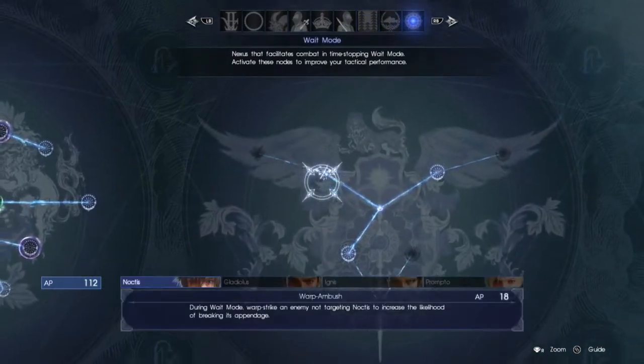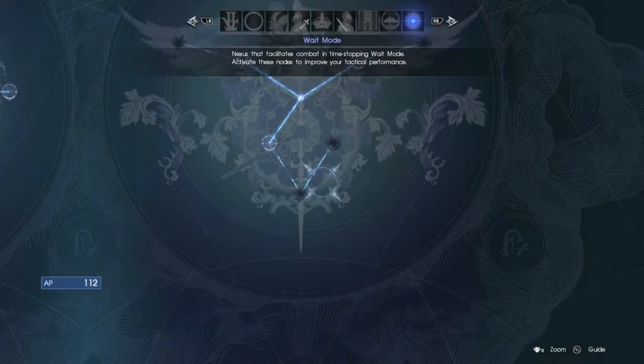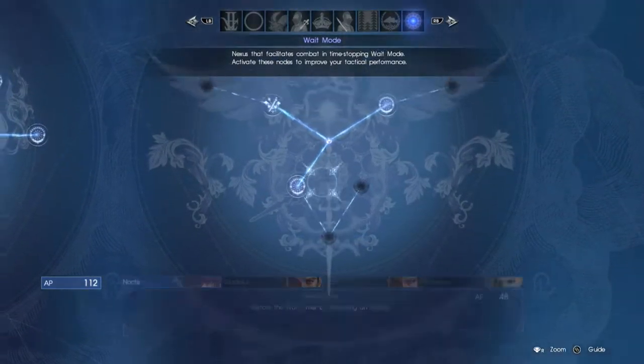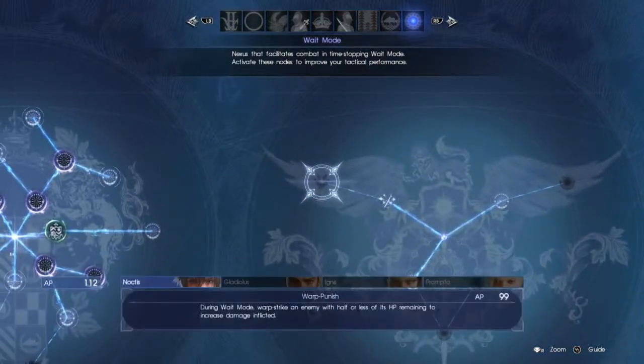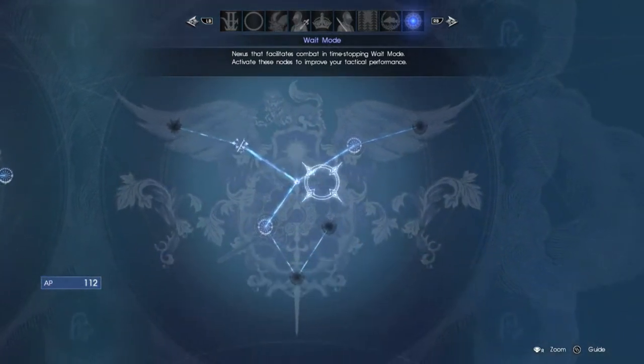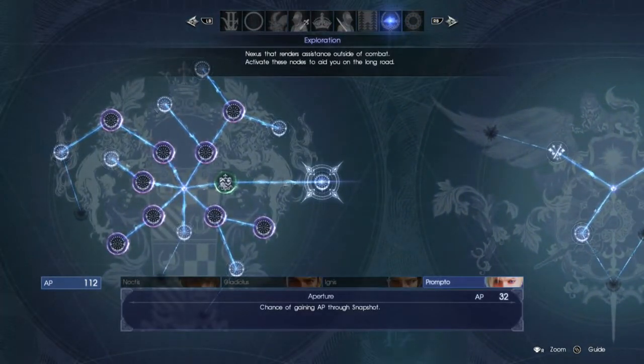Because then I can use these, but... Stop the weight timer from depleting. Restore weight timer by defeating an enemy. During weight mode, attack back an enemy with half or less HP to increase the damage inflicted. I just don't like weight mode - it feels like it interrupts the flow of everything too much.